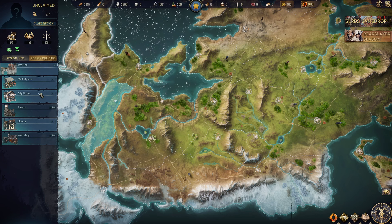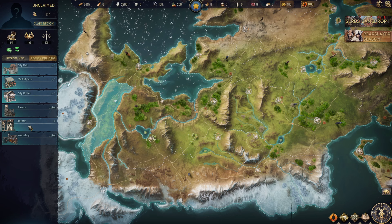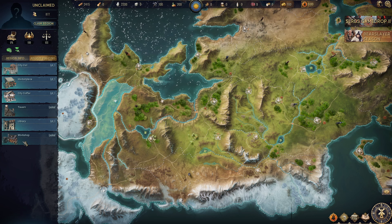The city coffer only matters if you are the ruler, so ignore it. The tavern isn't accessible at the moment. The library — only the ruler can start writing in it, so there's nothing for regular players to do there yet, though you can unlock it by writing that book if you're the ruler. Banners I won't go into right now, and workshops aren't accessible either.